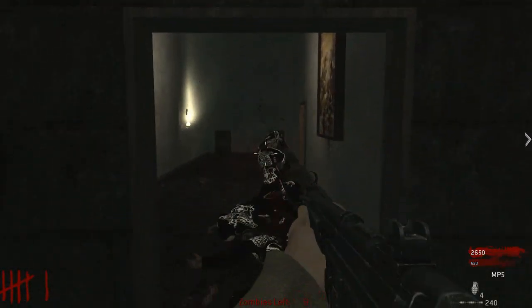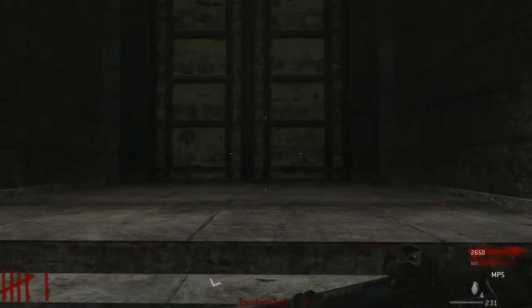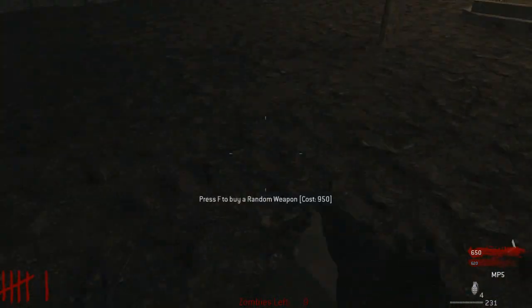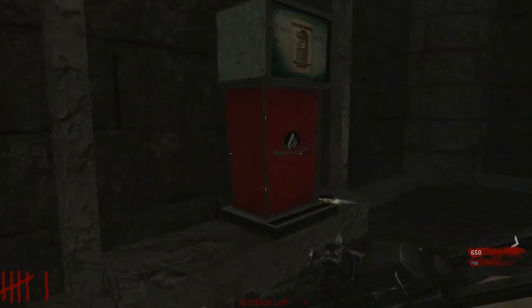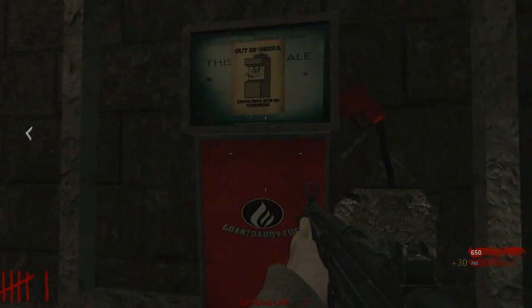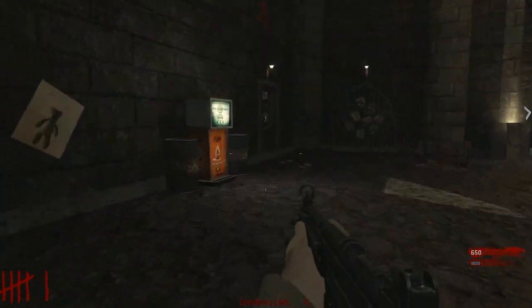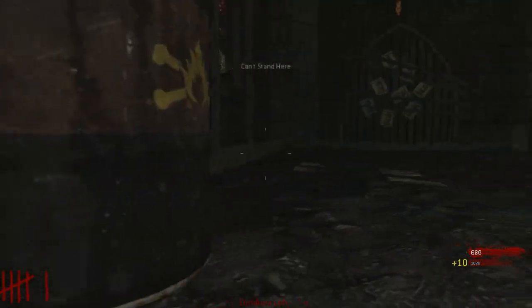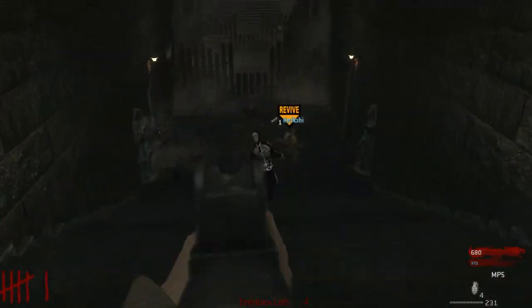Do you want me to save up for whatever we have to do next, or do you want to keep going for it? Doesn't really matter. Woo! We got the mystery box. There's a Deagle on the wall. What is this perk machine? Grant daddy fuel. Double pump.